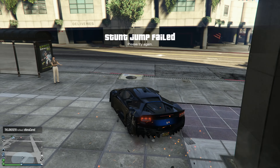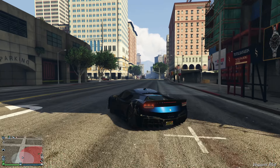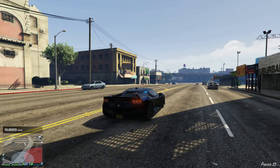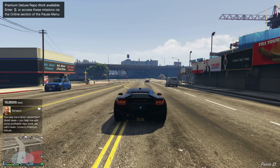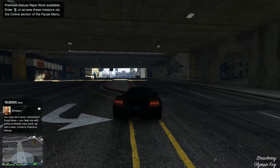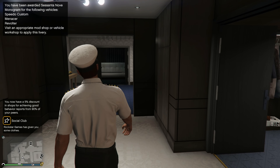First things first, the podium vehicle is the Ominous. You can actually get this vehicle for free if you purchase the Criminal Enterprise Starter Pack, which is kind of cool. There's a link down below in the description for exactly how to win it every single time.